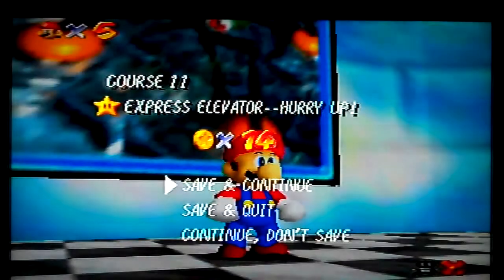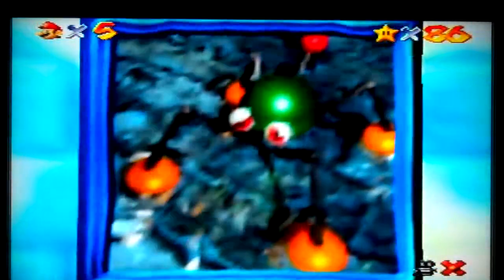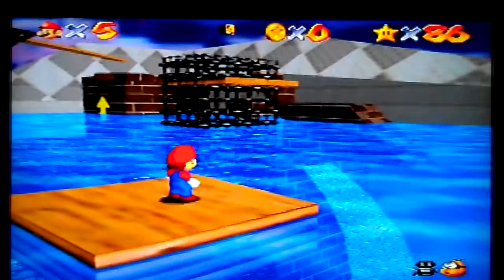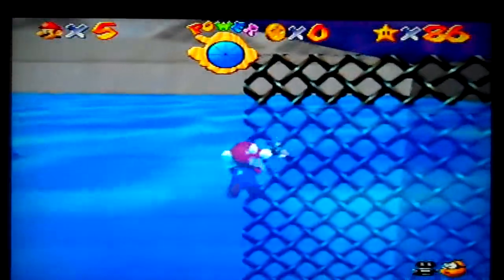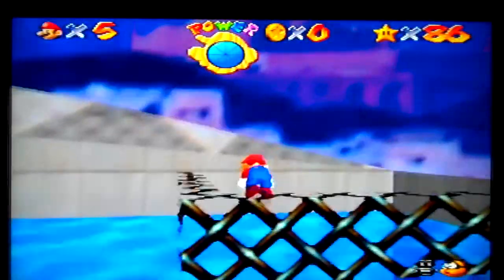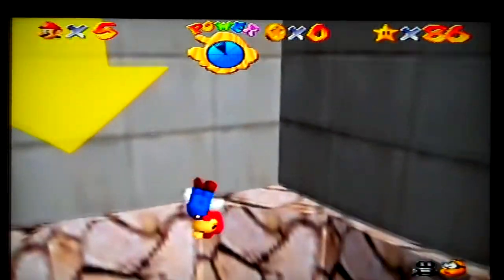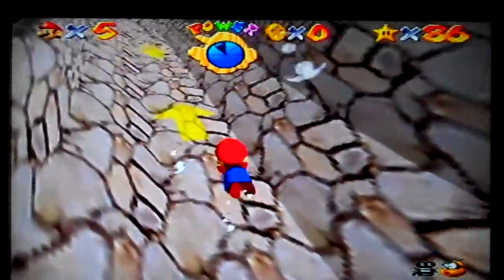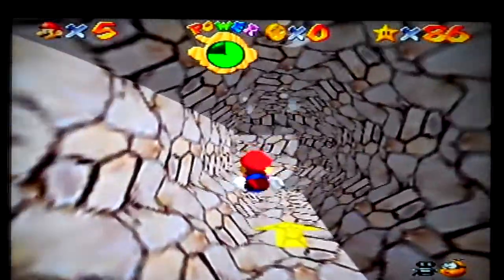So next up is hundred coins. I'm gonna get star six before I get star five and the hundred coins - I do not feel like doing that right now. Hundred coins aren't that bad though. We're getting star number six. I'm gonna introduce you to what is known as the town, because yes, it's actually a town - there are houses. They're all uninhabited, it's all deserted, but there are houses you can't go inside them, but still - closest thing to a town in this game.